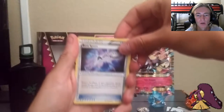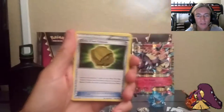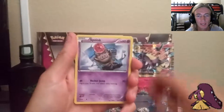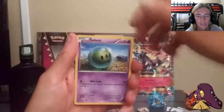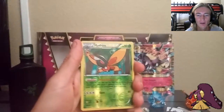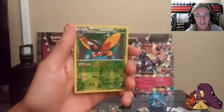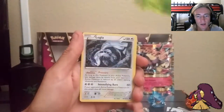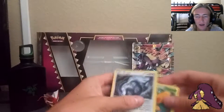From the first Fates Collide pack: Bent Spoon — don't have it, loving it — Altaria Spirit Link, Dome Fossil, Diglett, Spoink, Riolu, Solosis, Fennekin, Mothim Reverse — that one actually looks really cool, really sick art. And then Lugia, regular rare, not even holo. Breakthrough is letting me down today.